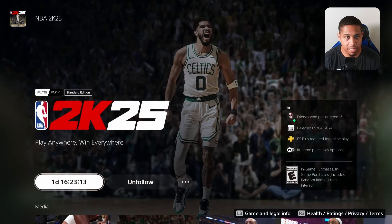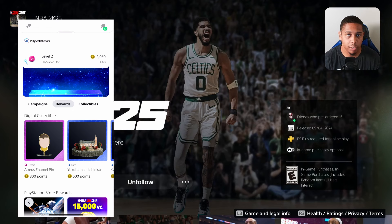So download the PlayStation app and log into your PlayStation account, then check and see if you see it. You'll see a little logo at the top, next to your online friends, and you can click that and it'll show you how many points you have. Now if you aren't signed up for the PlayStation Stars program, I highly suggest you get signed up because it's a free loyalty program.